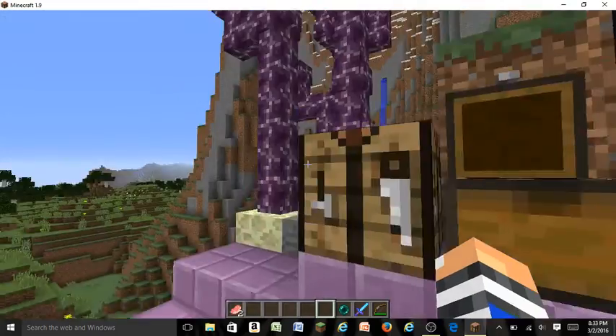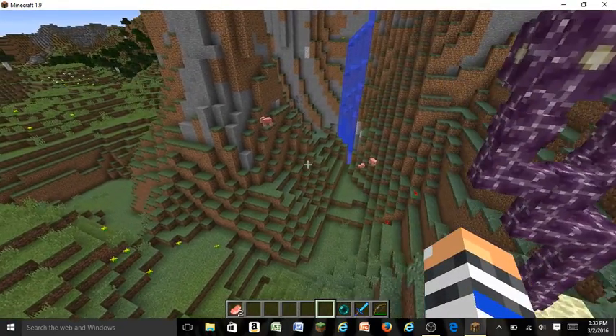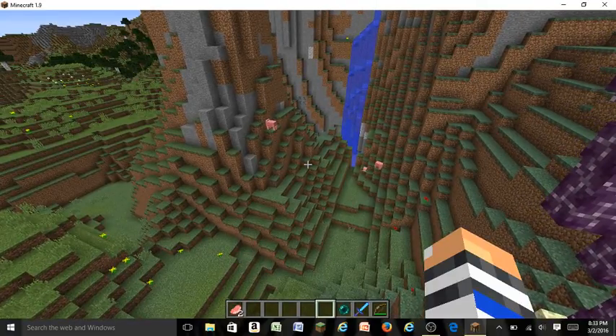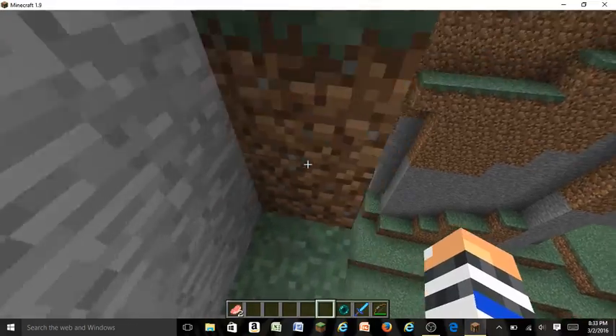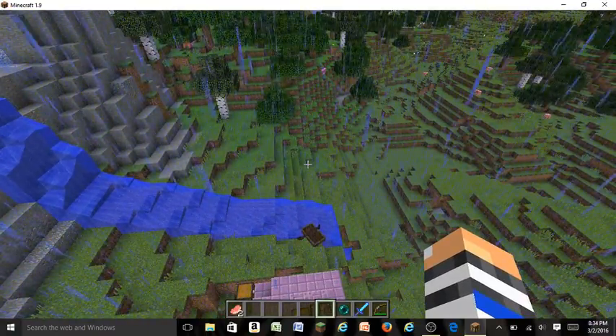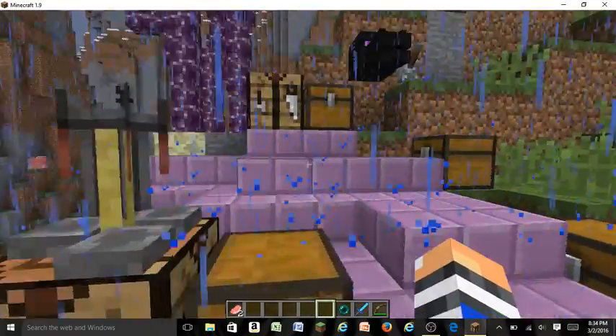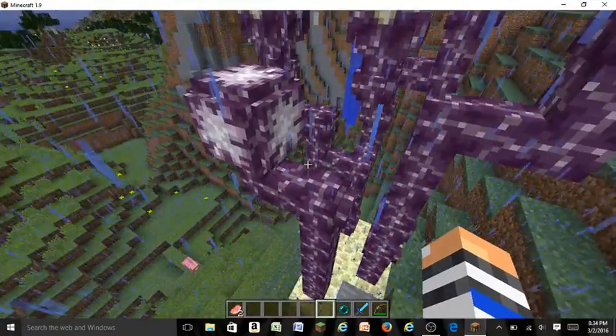To get to the End, you'll find your portal. There's a great new change: there are now 128 strongholds in the world — it used to be just three. So you'll have no problem finding one. Once you go there, kill the dragon, and go into one of the end dungeons, you'll find tons of items. Once you kill the dragon and enter the end dungeon, you'll find lots of useful things inside.